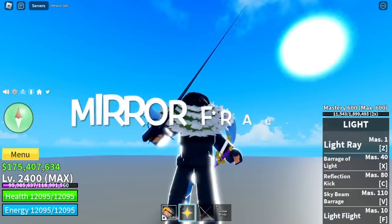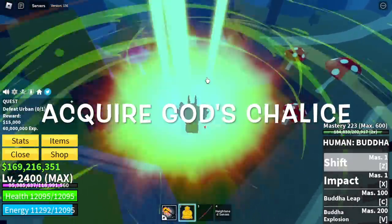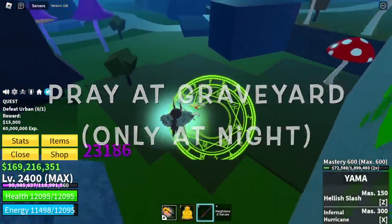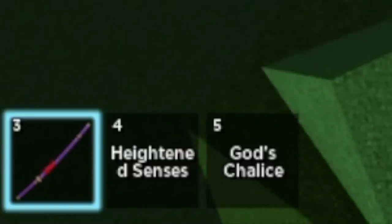So let's start. First off, you need a Mirror Fractal — you only need one. To acquire this, you need God's Chalice. You can get that by finishing Elite Hunter quests, praying at the graveyard only at night, or waiting 4 hours on a random chest.